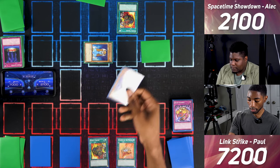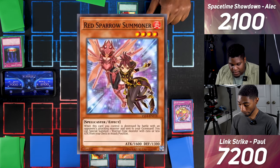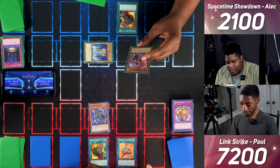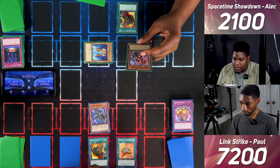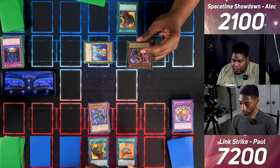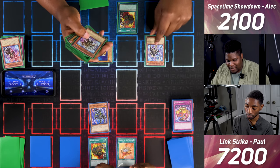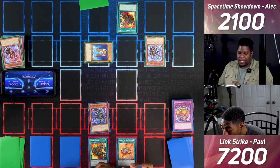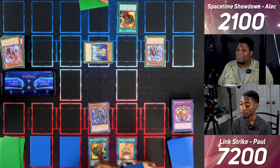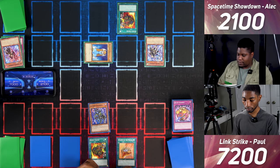Xerian Universe attacks the set card — hitting Red Sparrow Summoner. When it's destroyed by battle by an attacking monster, I can Special Summon a warrior from my deck with 1500 or less attack. Under Burden of the Mighty it's at 1100, so I get Blue Dragon Summoner. Because you destroyed one of my monsters, Supply Squad lets me draw.